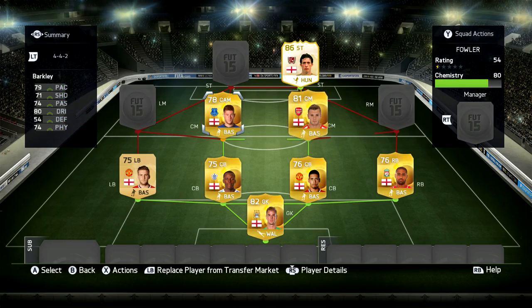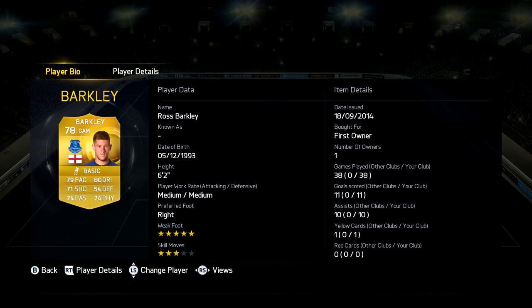Ross Barkley here — 78 rated, 79 pace, 71 shooting, 74 passing, 80 dribbling and 74 physical stats. Definitely the better out of the two centre mids, although Wilshire is still very good. He's got 5-star weak foot, 3-star skills, 6'2, and he's got 11 goals and 10 assists.